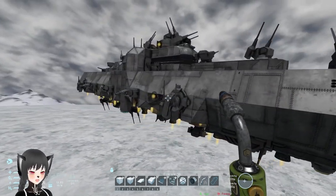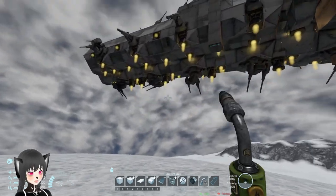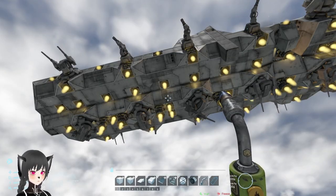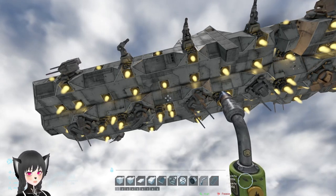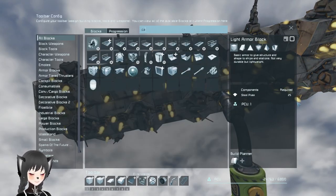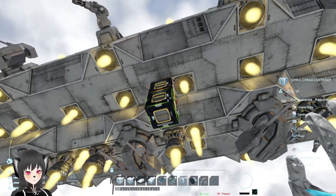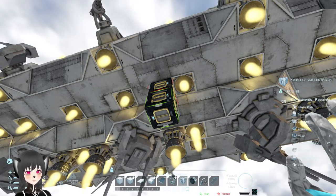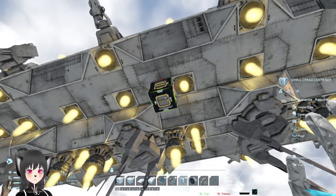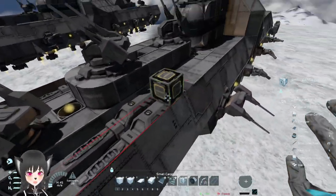Because I added more armor, I obviously need more thrusters, but every single port at the bottom of the ship was already used, so I had to make a new one. But if I just add a cargo container, for example, that will increase the PCU cost even further. So instead of doing that, I go over here on my ship.